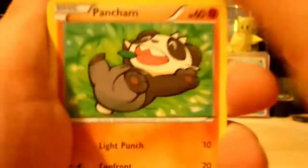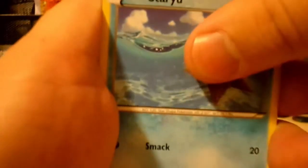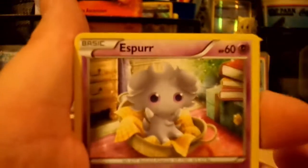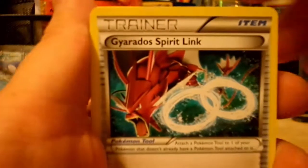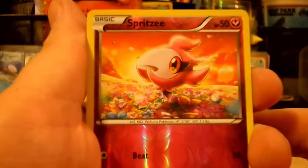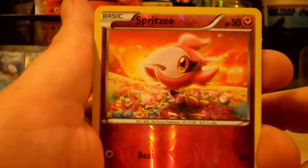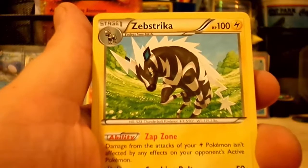This one we start off with a Pancham, a Blitzle, Staryu — as for looking, it's creepy as hell — Ferroseed, Gyarados Spirit Link, Aromatisse, Puzzle of Time, a Spritzee Reverse which is just a common card. And the last card for this opening, this Pyroar Blister Pack opening is... a Zebstrika, non-holo Rare. That's okay.